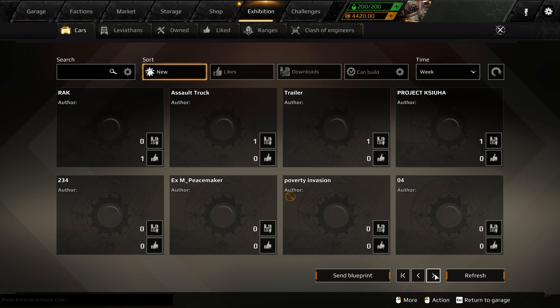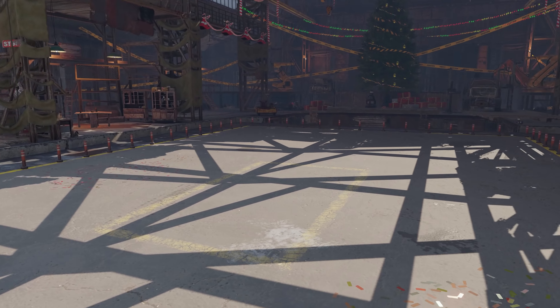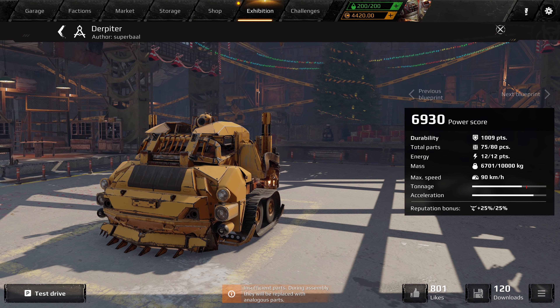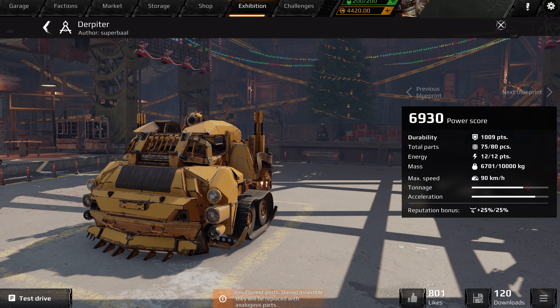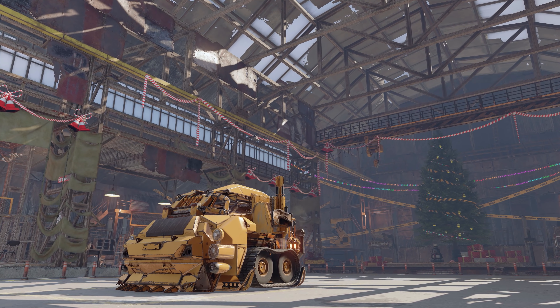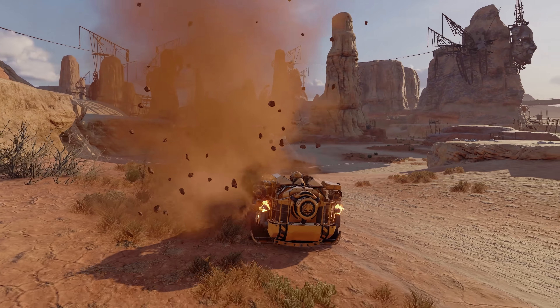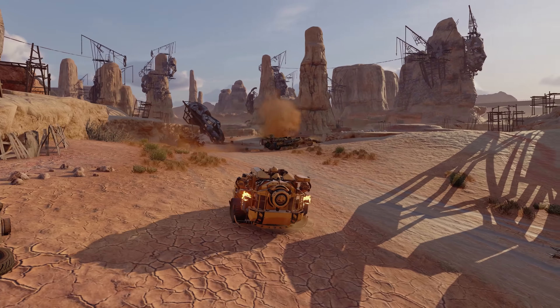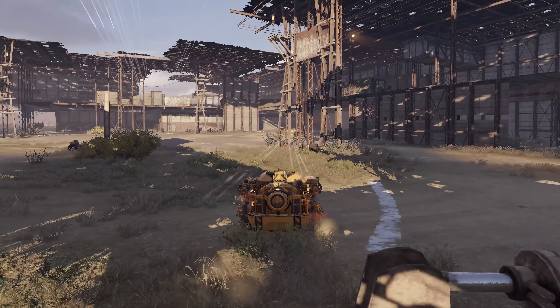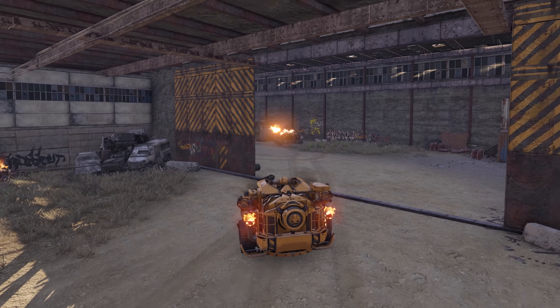And now, probably the most important part of the Garage, where we show you a survivor-made vehicle from the exhibition. Today we have... wait, where's the car? Ah, here — didn't notice you right away. So, the Derpiter, built by a mechanic that goes by the name of Super Ball. So what if it's tiny? It's no giant, but it hits surprisingly hard. It's quite durable as well — it takes quite a lot of effort to actually disassemble the thing. All in all, extremely effective for its size. Enemies are in for a bit of a surprise. Great job, Super Ball!